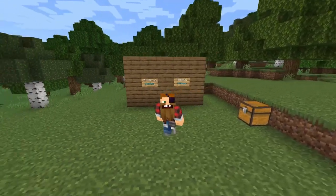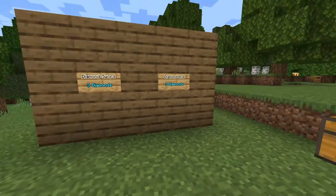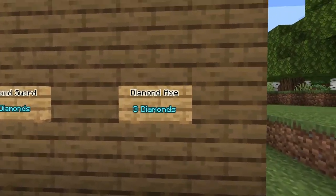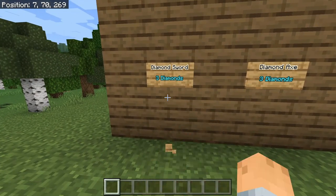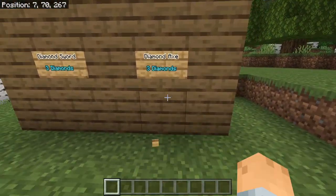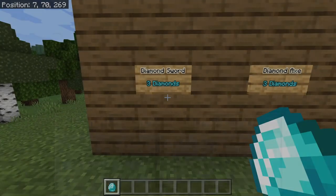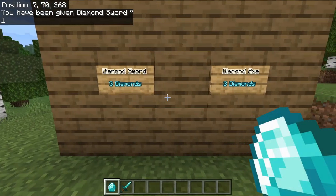Hey everybody, what's going on? It's Exorbs here and today I'm going to be showing you guys how to make these awesome clickable signs. As you can see here, we have three diamonds for a diamond sword and three diamonds for a diamond axe. If I click this, I don't have any diamonds in my inventory, so I do not get a diamond axe or a diamond sword. But if I go ahead and get some diamonds, I will click it and it will give me a diamond sword while subtracting three diamonds.